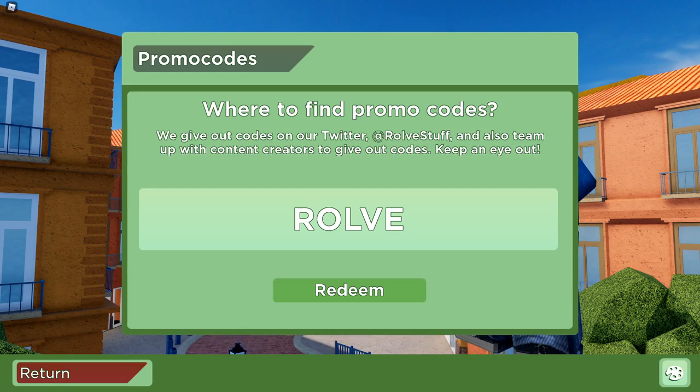This next code is actually going to be in lowercase — it's going to be 'ZONAE': Z-O-N-A-E. This code is going to give you a Zone announcer voice. Let's go ahead and redeem this — it's a working code. So far all the codes I've been giving out have been working.